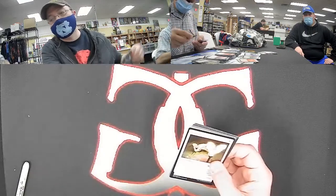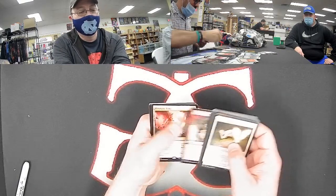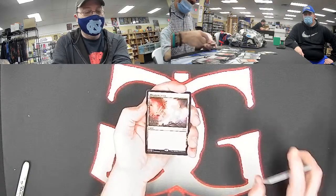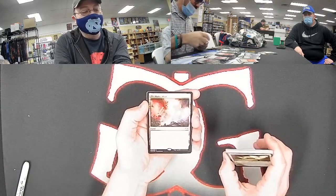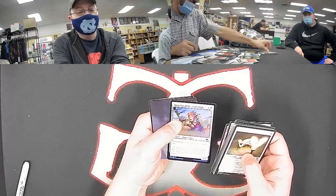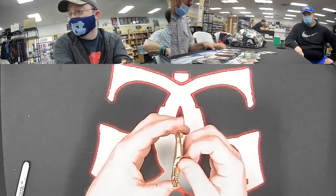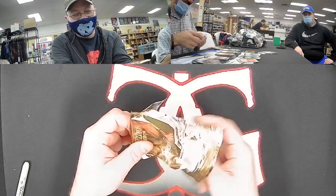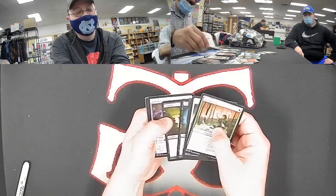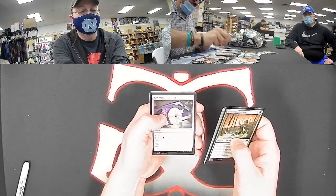And a foil Imposter of the Sixth Pride for white. I'm trying, Arthur — I wheeled that foil in there for you. He just found out he got white. We're skipping all the commons, all those generous gifts. We've got a rare for multicolor: Collected Conjuring — that just made it into Historic. And we hit both swords for mythic — Sword of Sinew and Steel again for Jeff M. He's hit both swords. Like the only thing he hasn't hit — a Mox Tantalite, Fire and Ice?